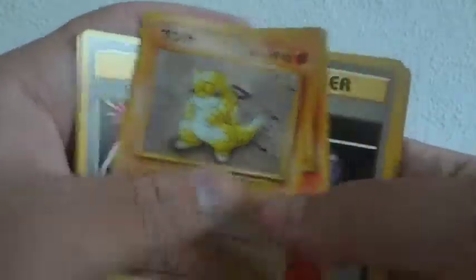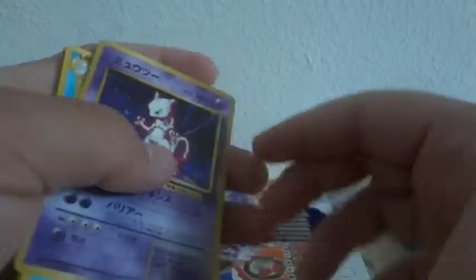Vulpix, Pikachu, trainer, and Sandshrew. Charmander, trainer, trainer, Ponyta, Doduo, and another — another Mewtwo holo! Another Mewtwo holo — nice!